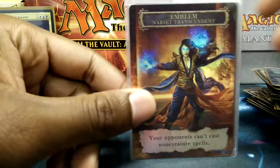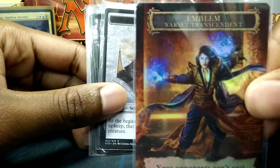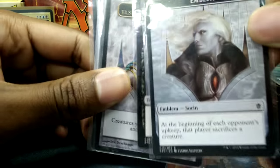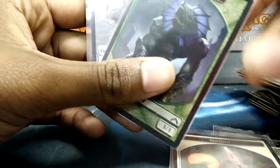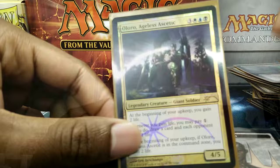I also have emblems for my Planeswalkers — a custom Narset emblem I ordered from Greece, Sorin's emblem, his Vampire token, Elspeth's emblem, my signed Tamiyo emblem, Soldier tokens, Frog-Lizard tokens, and a Teferi emblem. Thanks for watching CMDR Decks — please like, subscribe, and favorite.